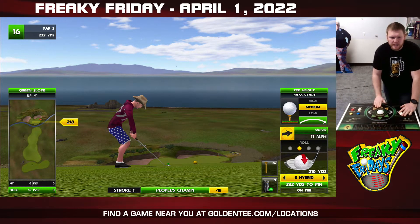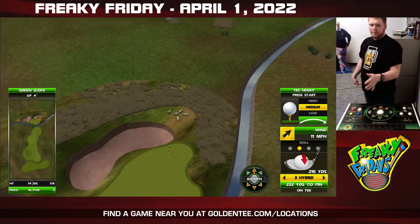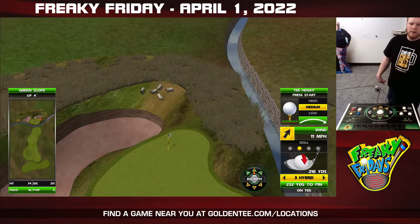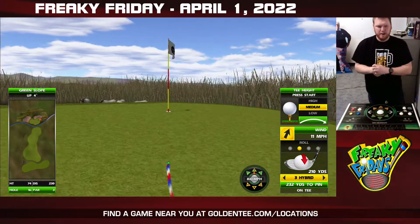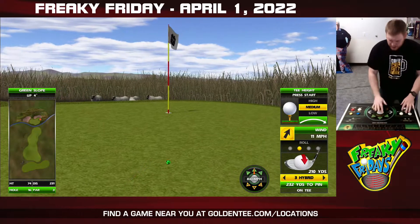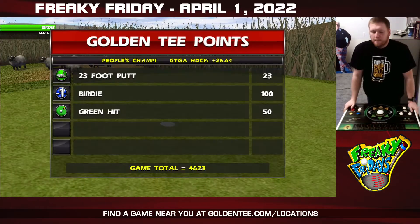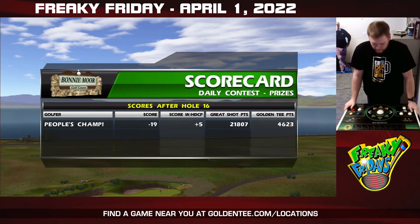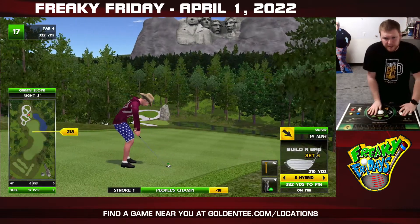Bonnie Moore number three, hole 16 — up four, 11 mile an hour wind, ball to the right. So I'm using the three hybrid with roll. Forever and always, I will under-hit this shot no matter what I do. Actually a little bit closer to the pin than I thought I would be, but you've got to be careful because those are some deep bunkers for what is ultimately a hole three.